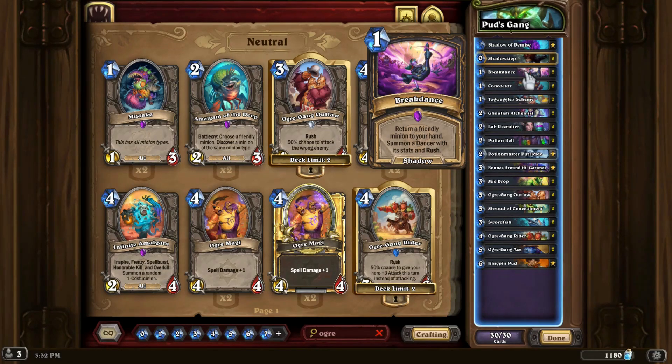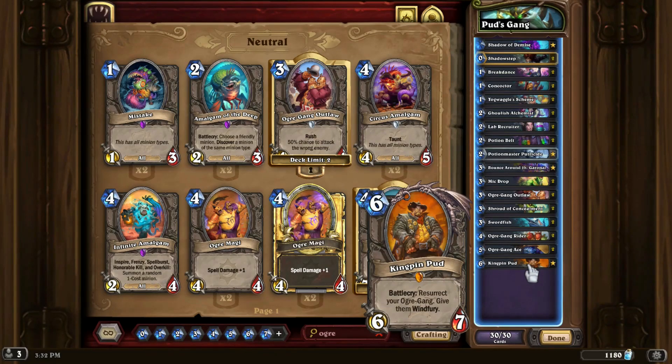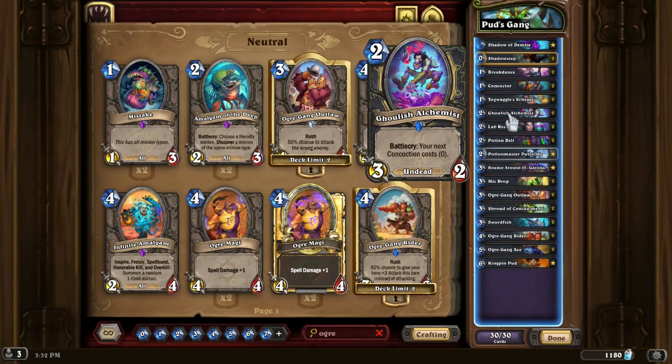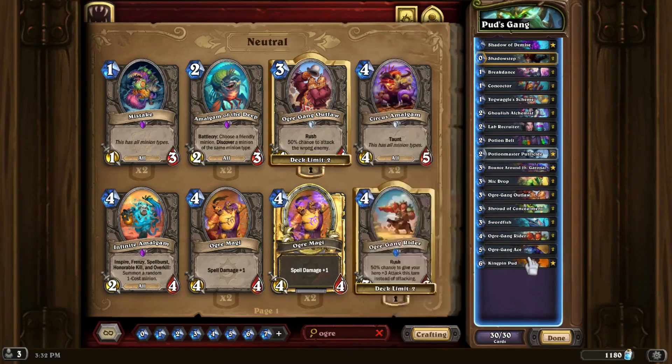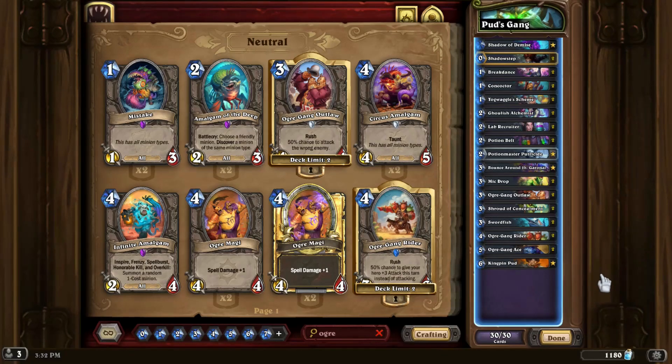We use cards like Lab Recruiter, Togwaggle's Scheme, and Breakdance to build those mini recursive layers. Another perk of all these cards that give you extra copies — what would be Kingpin Pud — is that if you need to get an extra Potion Master or any other card, you can also get extra copies of those if the Ogre plan isn't working. And that is the basic long-winded version of the deck.